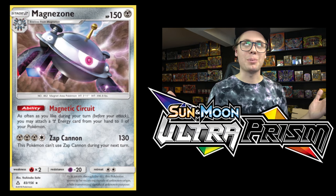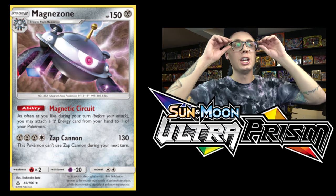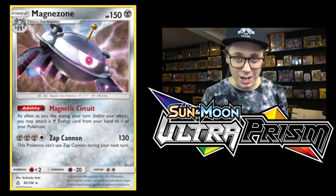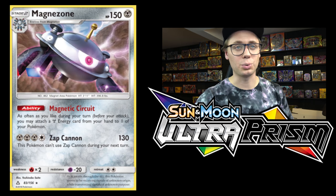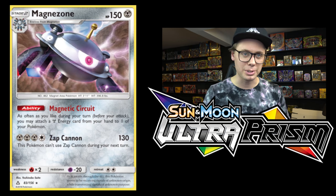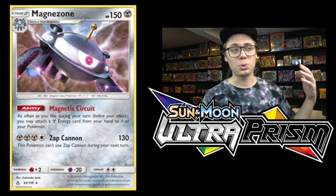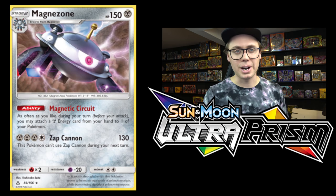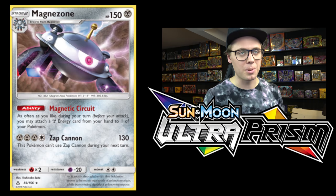Coming in at number 6 is of course the backbone of the whole metal hype from this set — Magnezone. It's got that Magnetic Circuit ability: as often as you like during your turn, you may attach a metal energy card from your hand to one of your Pokemon. With Solgaleo Prism and Duskmane Necrozma GX, you can just flood these Pokemon with metal energy so they can fire off big attack after big attack. It's only got a retreat cost of 2, which makes the deck much more mobile. With Mount Cornet in the mix, Magnezone is going to have plenty of energy throughout the game. Definitely got high hopes for Magnezone in our upcoming standard format.